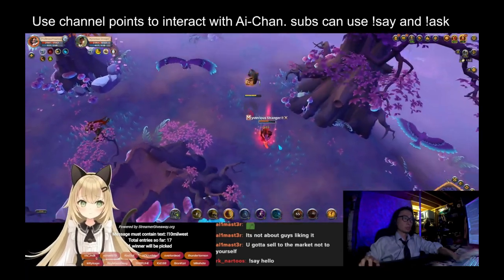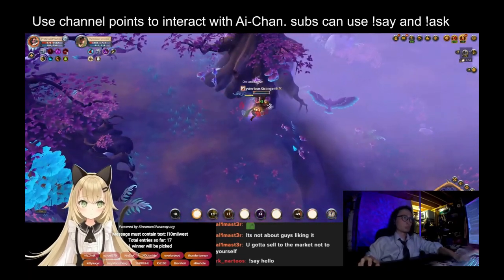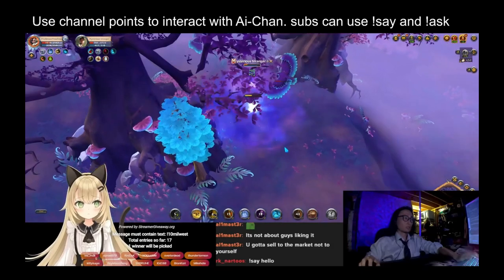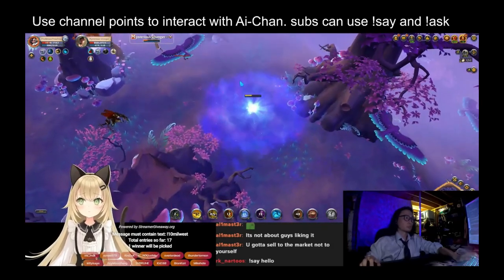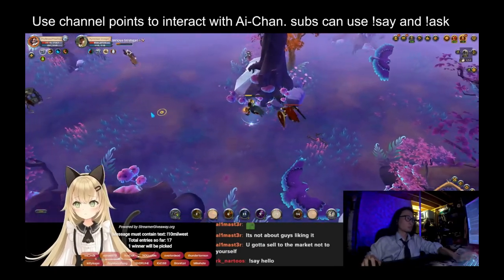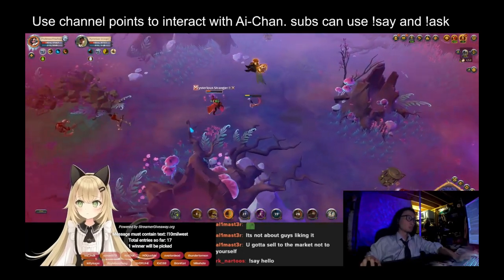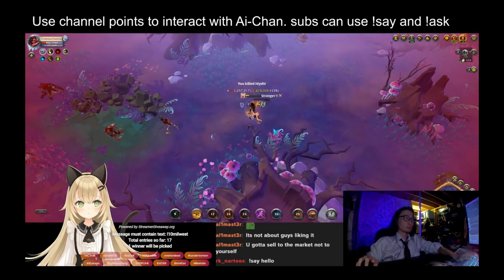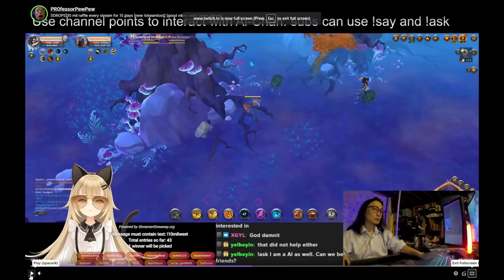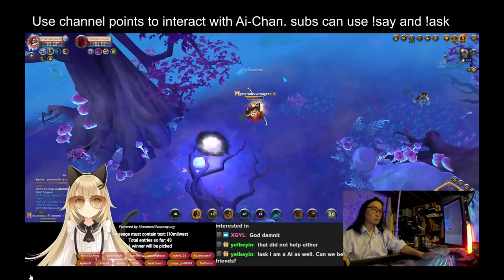There aren't really many hard counters to this build — the only thing I've had trouble with is great hammer. But there are fights I don't want to commit to, like chill house. It usually takes a long time to finish that fight, and the longer you draw it out the more likely you are to get ratted. Personally, the longer I draw out a fight the more likely I get frustrated and do something dumb.